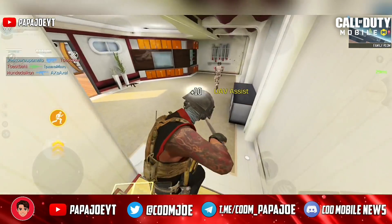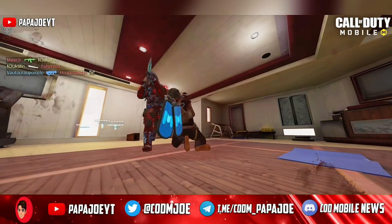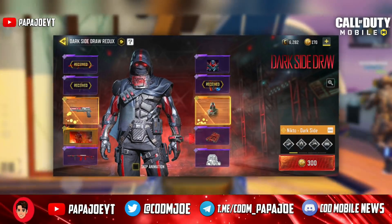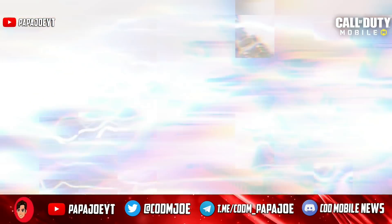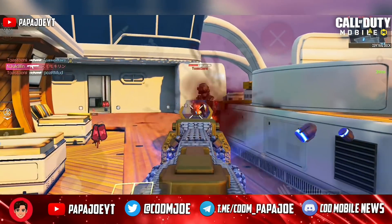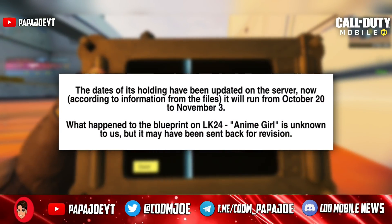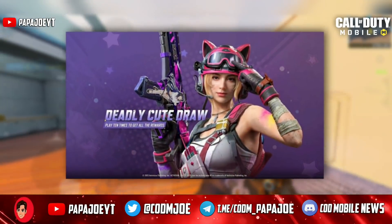Now I want to show you the new lucky draws, crates, and bundles that we will see in COD Mobile for Season 9. Some people were wondering why the Darkseid Redux draw was released several hours ago and not the Deadly Cute lucky draw. Yesterday, the legendary LK24 was suddenly taken out of the Deadly Cute lucky draw, a new mode was added, and the draw disappeared from the in-game files of the global version. The release dates have been updated on the server and now run from October 20th to November 3rd. Most likely, the first lucky draw of Season 9 will be the Deadly Cute draw.